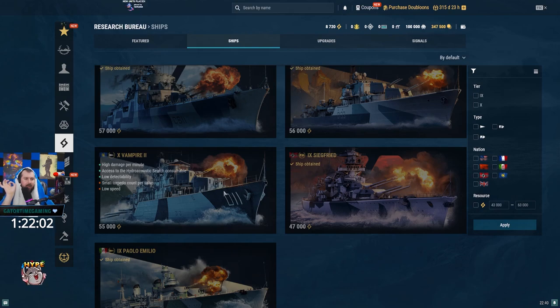Vampire 2 — you can do a lot of memes with it. The most prevalent is the Vampire 2 smoking the Schlieffen around, giving the Schlieffen free secondary farm while it's hidden inside the smoke. Vampire 2 also has a 5 km hydro and crawling smoke, so if you want to hunt DDs you can bully your way into a cap, smoke, hydro, and just crawl toward the enemy DD — they can't do anything about it.